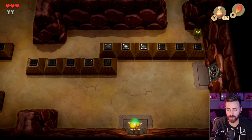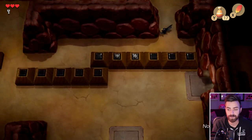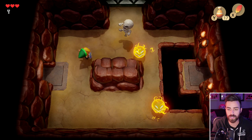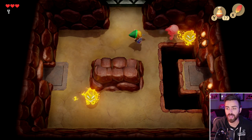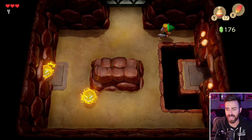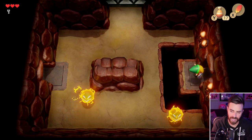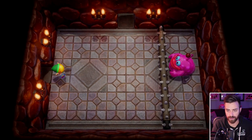Let's check down here before we open that door. We can't even go through here, never mind. Let's open this door immediately then. I don't know if you guys have noticed, but the dungeon is a lot less linear than A Link to the Past was. Was there jumping in A Link to the Past? I don't think there was.